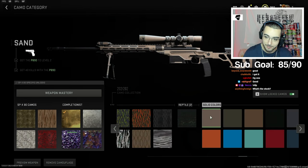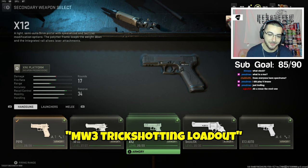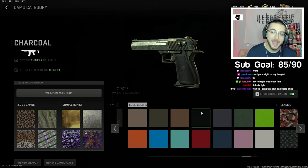I could just put the OG looking camo — I think I have to do that one. Should we make like the whole MW3 trickshotting loadout? Honestly, we should throw on the Deagle. Should we do a Kimbo? MW3 Deagle is black. I could do that — yeah, I'm going to throw on that actually, the charcoal one.